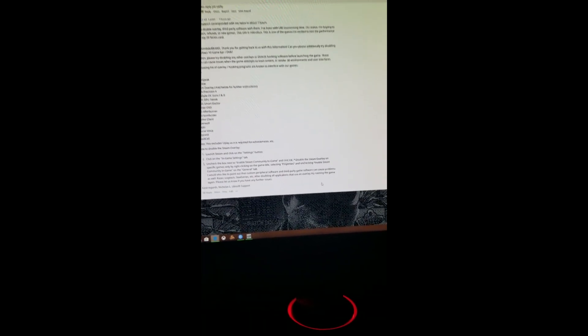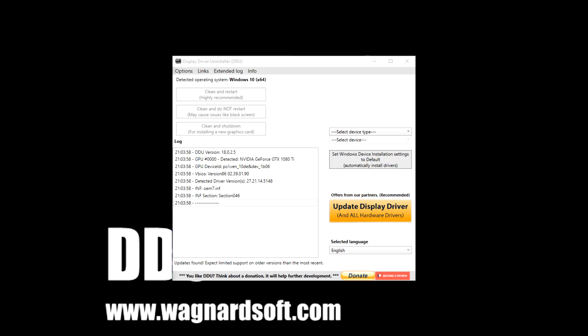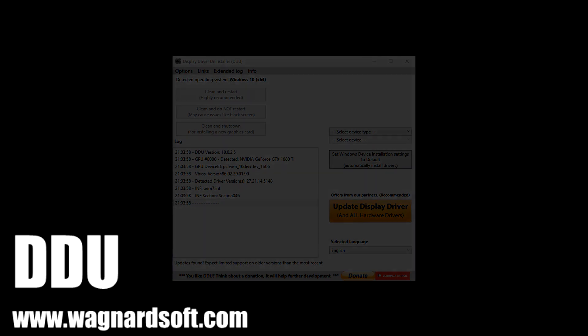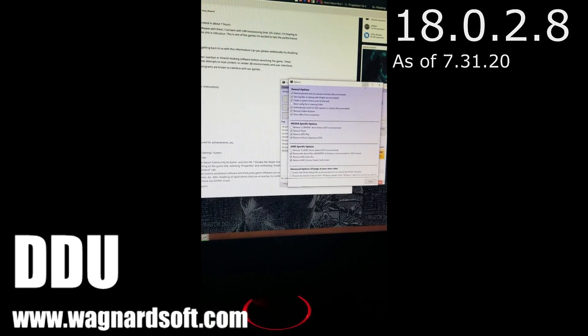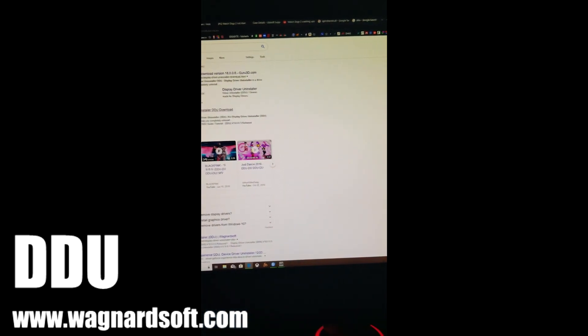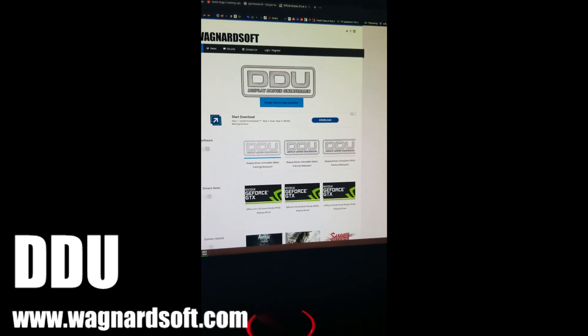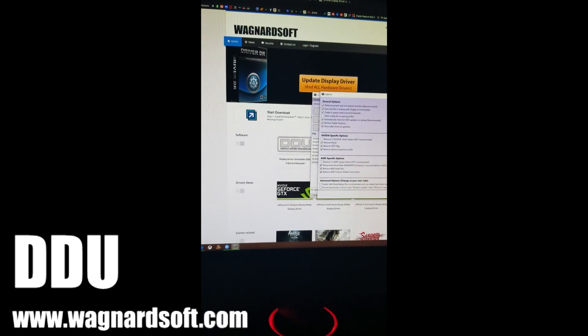That driver advice made me think to disable and clean install my Intel drivers. I'm using DDU — Display Driver Uninstaller — the latest version, which you can find by Googling 'DDU.' It'll bring you right to Wagnardsoft. I'm using version 18.0.0.6.